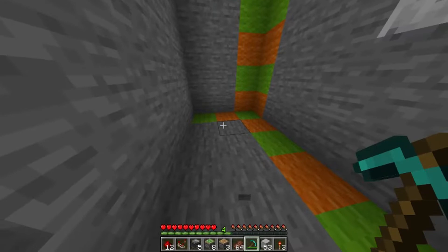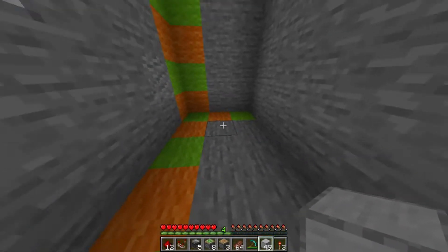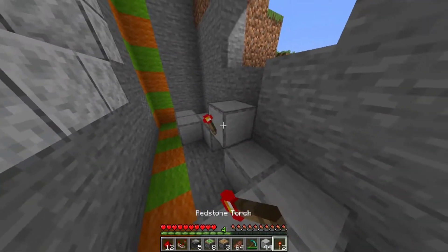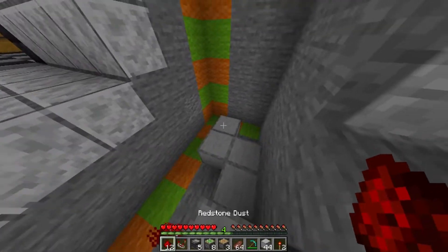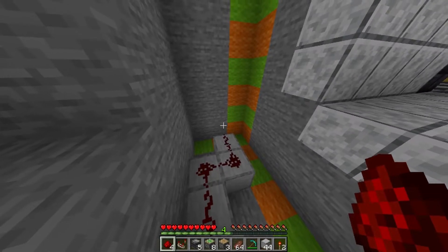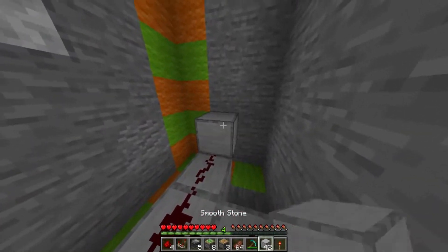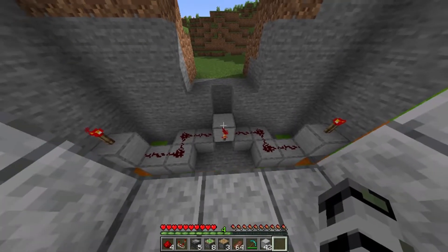To start with, take some blocks and place them in this formation, place another one here, and a redstone torch on it facing this direction. Go ahead and put redstone dust on top of all the blocks on either side, as well as a block with a redstone torch on it on either end. When you're done, you should have a formation that looks like this.